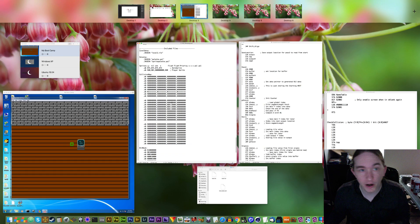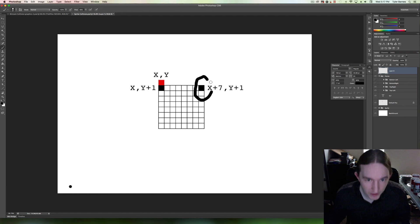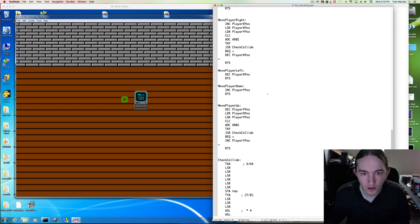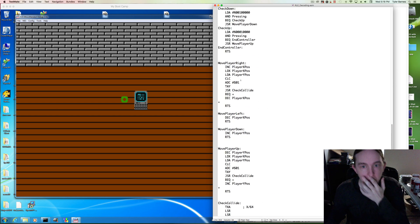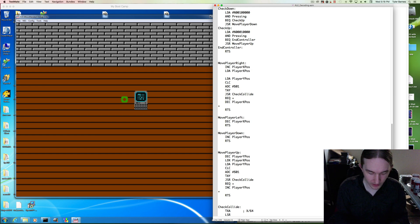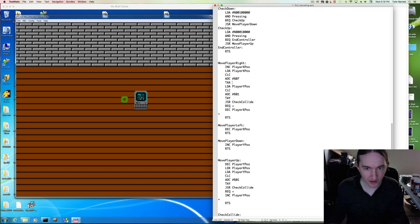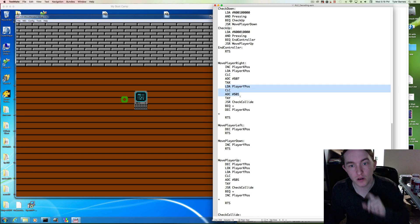We want to change that when moving right to check these two pixels. When moving in this direction, only check these pixels because the walls and obstacles are only going to be on this side. So we have x plus 7, y plus 1. Let's add that pixel in. Load x into the accumulator, add plus 7, transfer that to x. We've already accounted for that plus 1 offset.